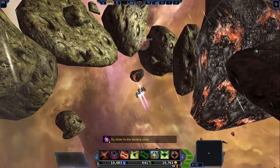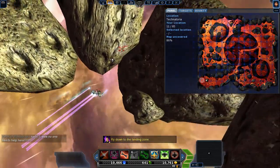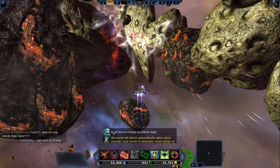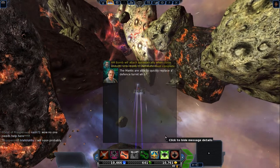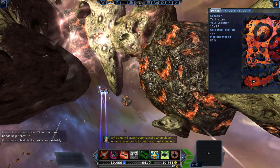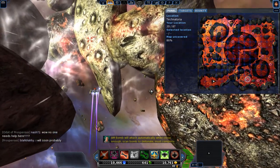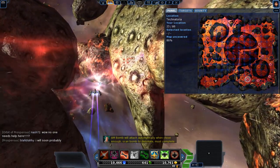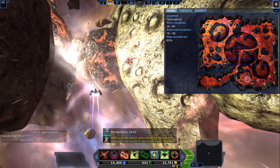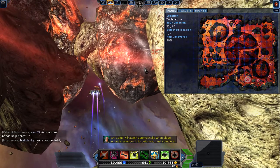Alright, so now we're gonna go back here. We gotta get close and scan the bomb to detonate them. See how all these red dots are here? Now we're gonna blow every single one of them up. We got the bombs to do it. Now, when you get close to a turret — not outside the turret, close to it — you scan the turret.